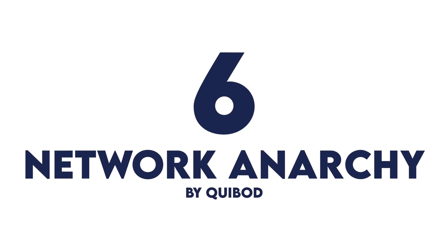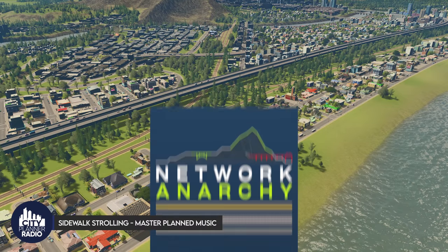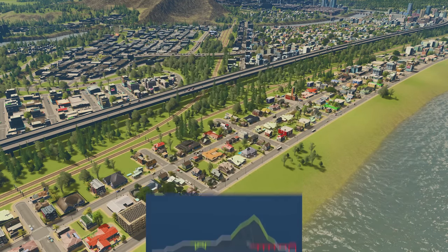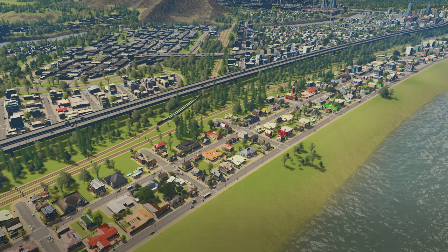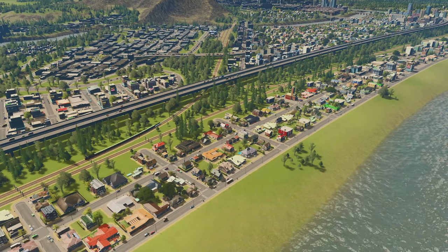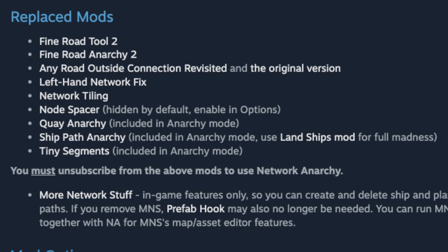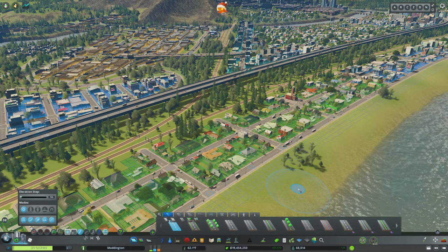Number six: Network Anarchy. Similar to Move It, I believe Network Anarchy would be right at the top of most players' lists of useful mods. Cuboid developed both of them. This mod replaces a number of older mods including Fine Road Tool, Fine Road Anarchy, Any Outside Connection, Node Spacer, and Key Anarchy, just to name a few. It's incredibly useful so I'll quickly run through all its features.